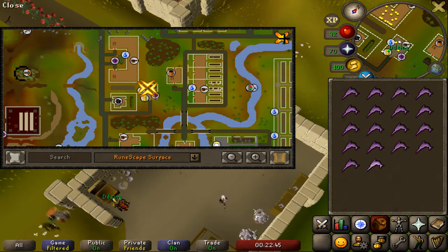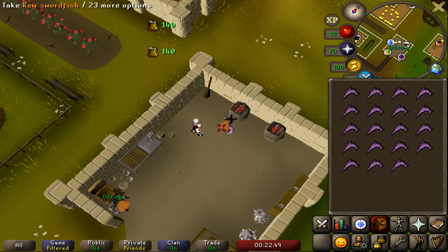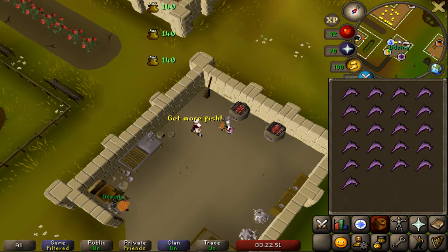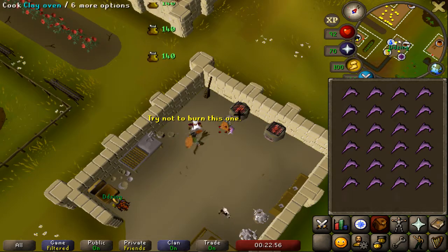Or, if you have very high cooking and have them unlocked, I would recommend using the Myths' Guild range or the Tzhaar cooking range — you don't even have to move away from the banks. All you have to do is bank and then drop and cook them.